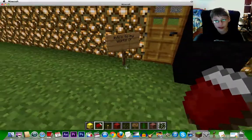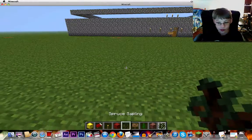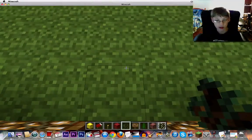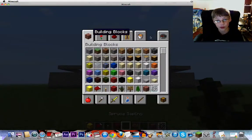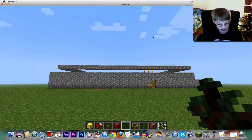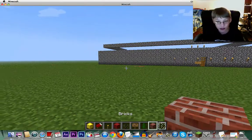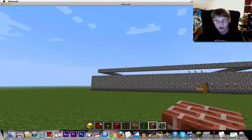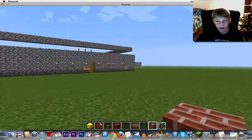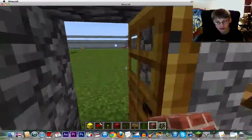Let's begin. This is the intro to my world, so we're going here. I haven't played this in a long time. It's a Naruto skin though. So this is basically an abomination of a house - it's called house number one, going here.